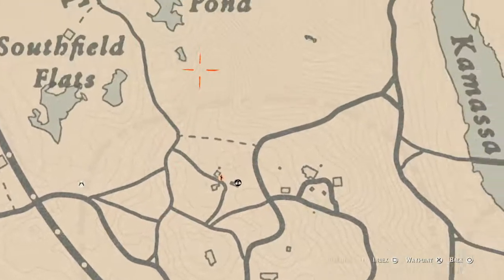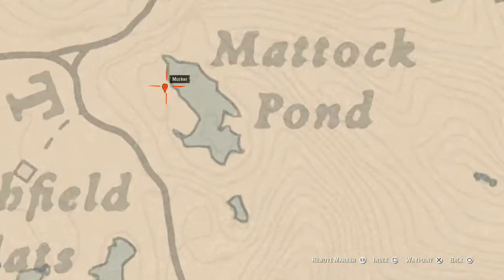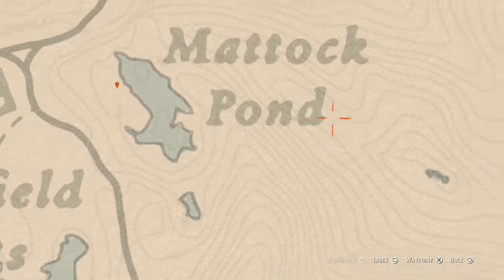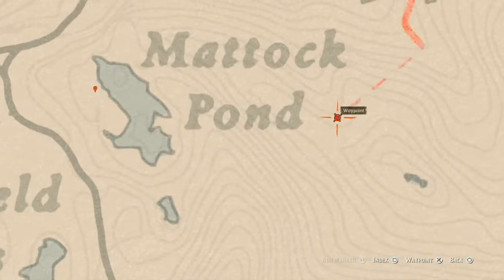One more thing — this next marker is a random arrowhead. Come over here in this area and that's what you will get. There's also a Creek Plum flower right here — remember the Creek Plum flower is a bush form, it's not like a regular flower, it's a bush. Go get that.